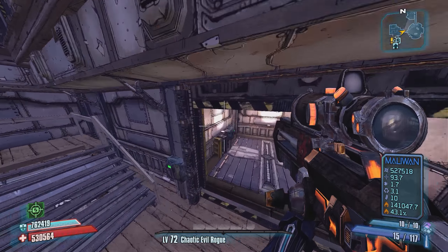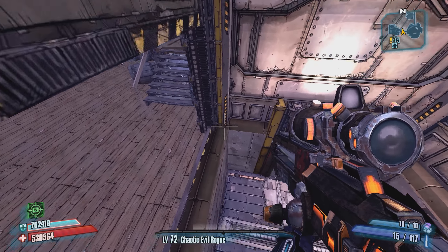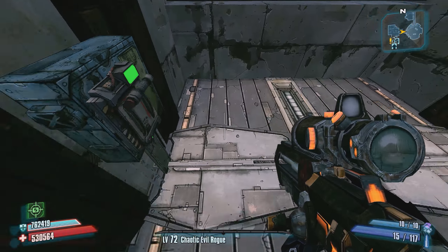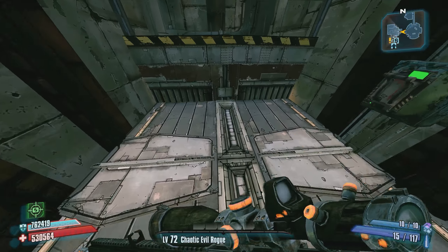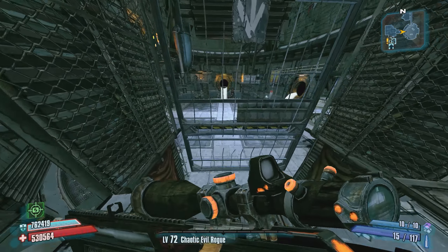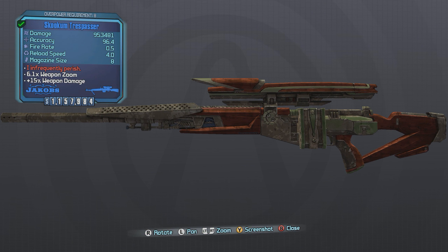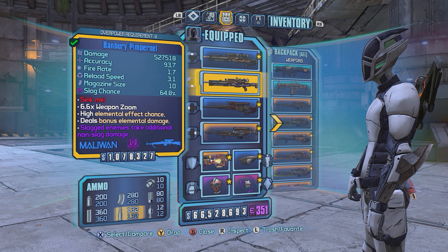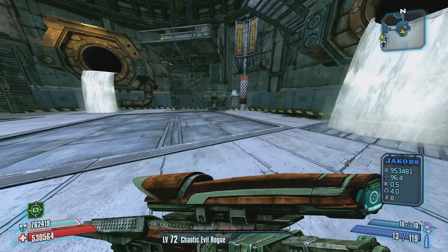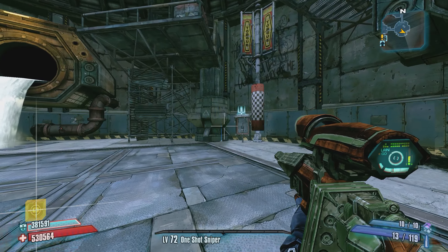I do have the Chaotic Evil Rogue comm on right now. I am going to be starting the fight with a one-shot sniper comm because hopefully that will allow us to take off Pete's face shield in one shot of the Trespasser. I don't know if my Bee is strong enough for that though. I do believe I have a perfect Trespasser as far as grip and accessory go. So the Trespasser is up to the task, I just don't know if the Bee shield is up to the task, so I'm going to drop that particular comm and put on the one-shot sniper comm.